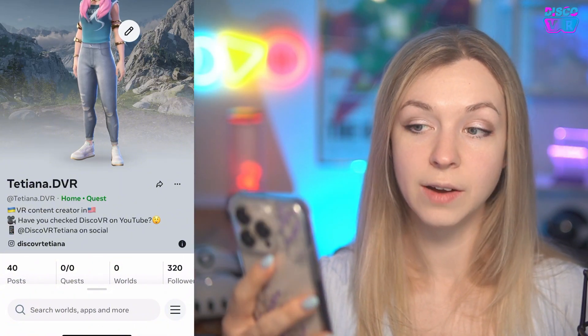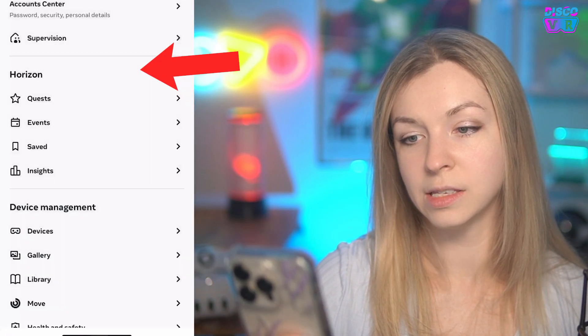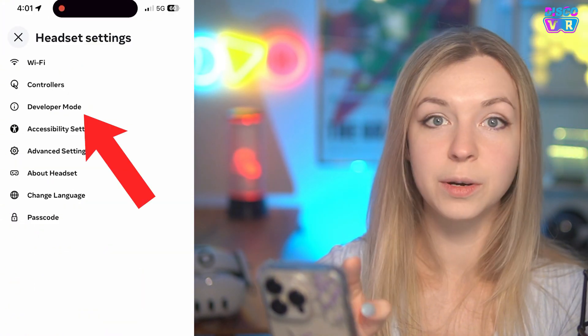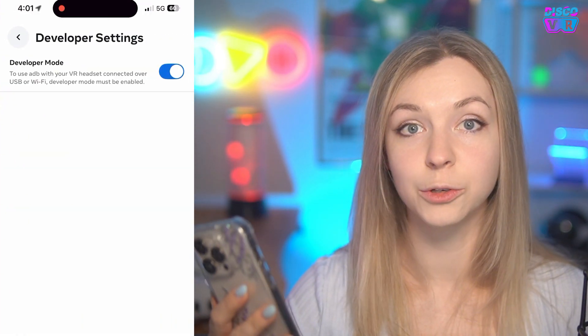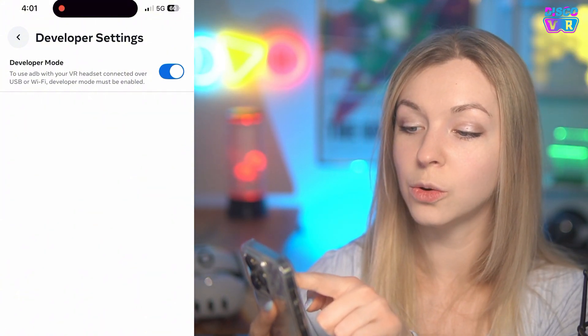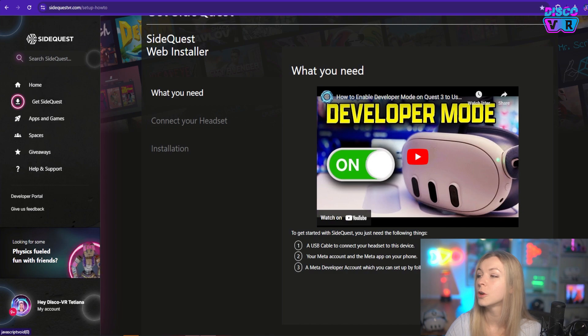Now that this is done, you have your developer account. This developer option is now unlocked in your Meta Horizon app. You will go to your Meta Horizon app, go to the menu, your devices, select your device, and from here you will be able to get the headset settings menu. Right there is the developer mode that you will tap. This option was not available before, but now that you have created this organization, you will see developer mode right here. All you need to do is toggle the setting on, and that will turn on developer mode on your Quest. You can do this on any headset — Quest 3S, Quest 3, Quest 2, Quest Pro, or Quest 1.